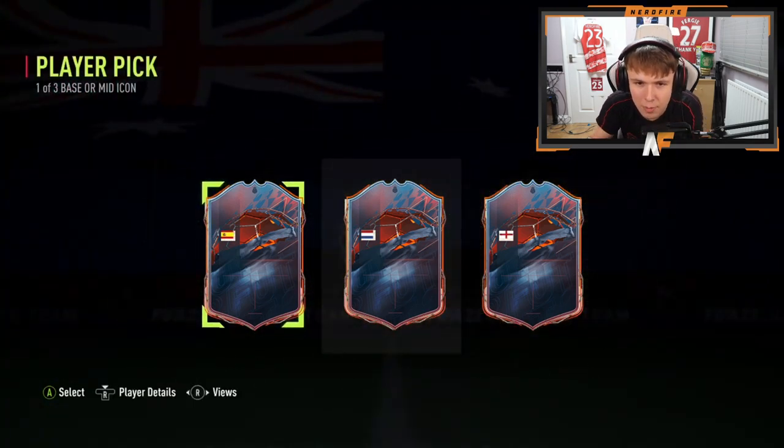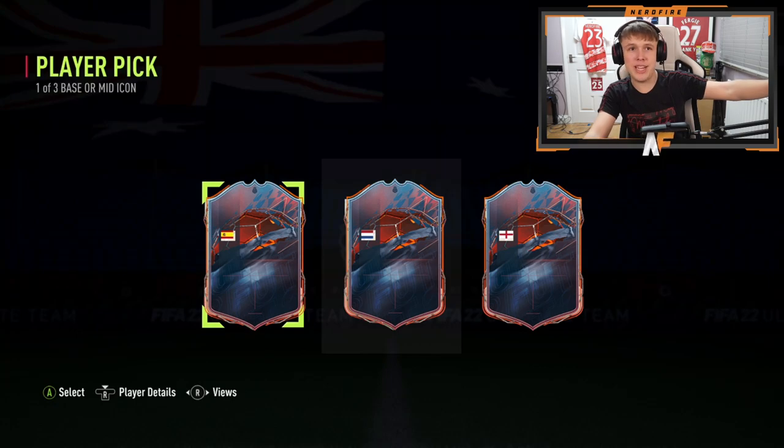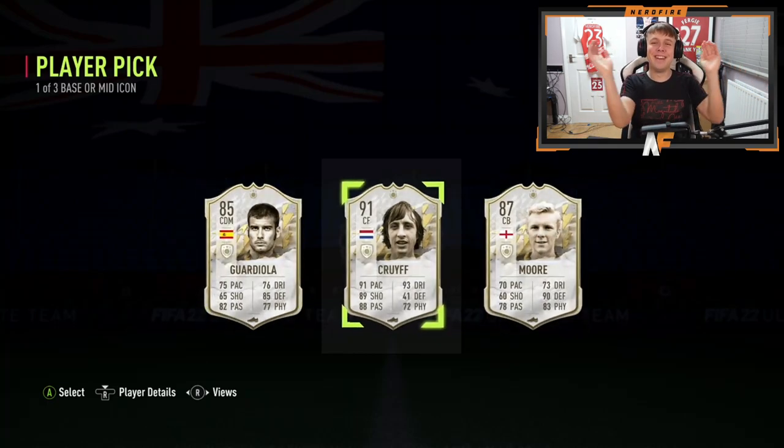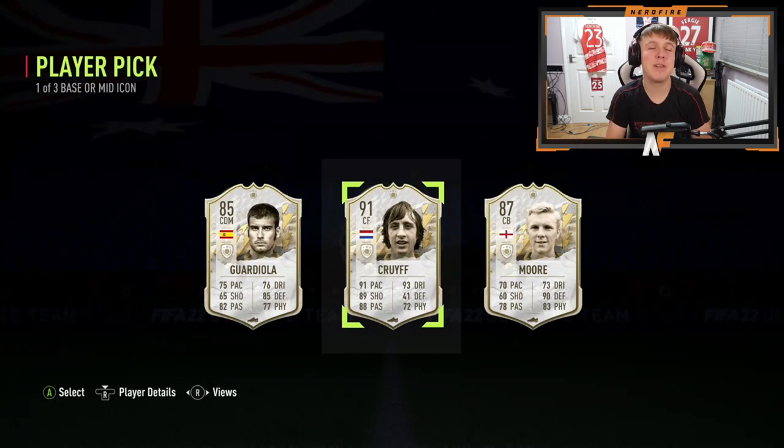We've got it — okay, what do we reckon? Spanish? Dutch? Anglais? I've accidentally seen who it is already — I forgot the screen was on my left. Revealing in three... two... one — WOW! 91-rated Cruyff! Oh my days, that is W's and a half! That is absolutely disgusting behavior — what a pull!